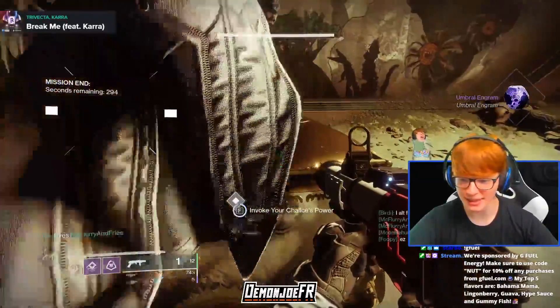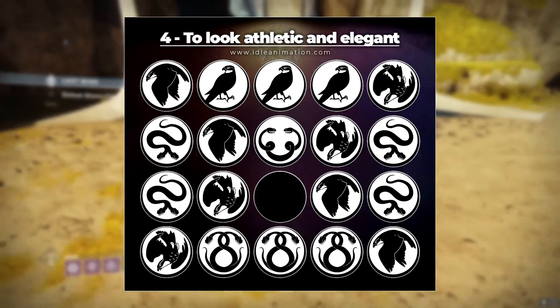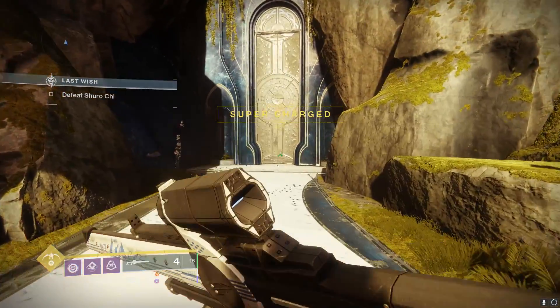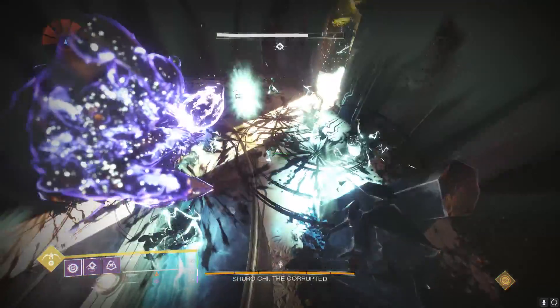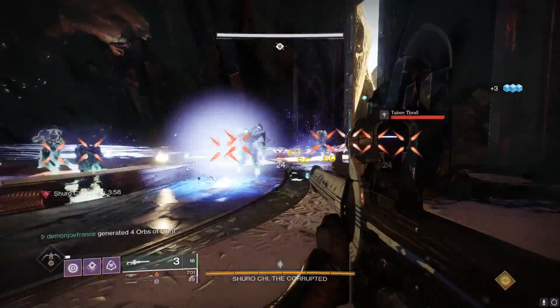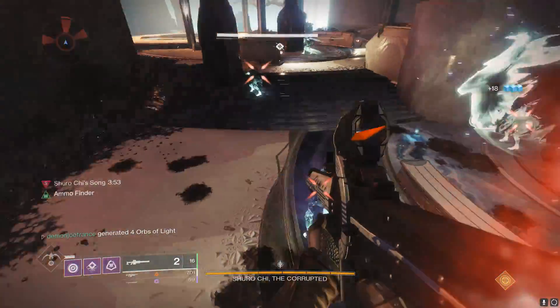To level up your catalyst once you get it, just go to the Last Wish Raid, type in this code to the wish wall that you see on screen, and this is gonna take you to the Shurochi checkpoint encounter. Make sure that you're on your Hunter and use the Top Tree Night Stalker so that you can tether multiple enemies right out the gate, and one-shot them with the Izanagi, which will kill multiple at the same time, and you'll be able to level your catalyst to full in no time.